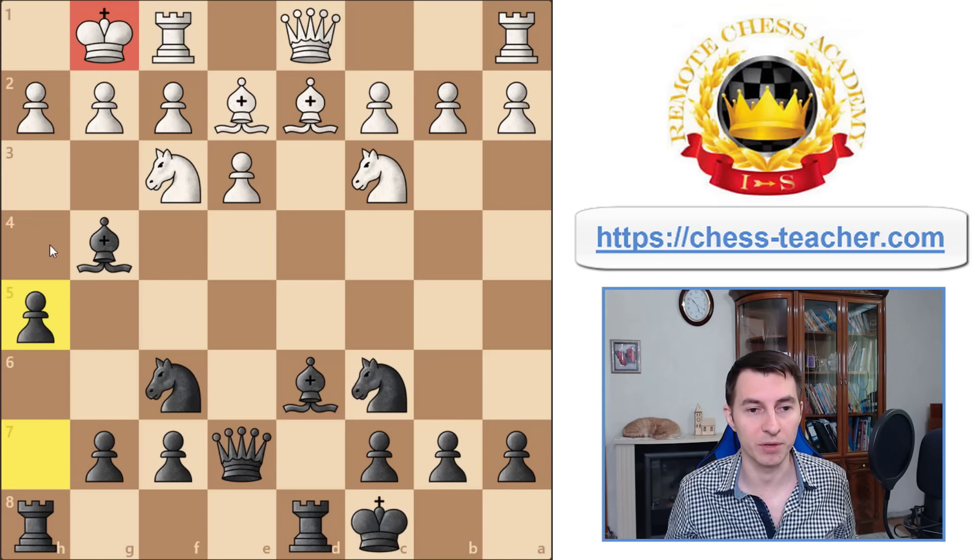You have a lot of things to do: you can push this pawn forward, bring your knight to strengthen your attack, maybe the g-pawn can go forward. You have a lot on the table, and for white they really have nothing. This extra pawn on e3 makes no difference at all — it really doesn't help white.